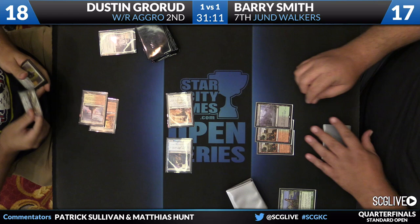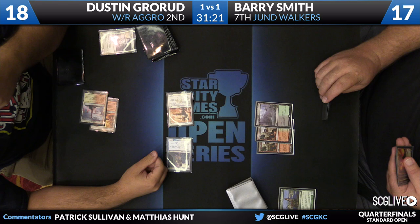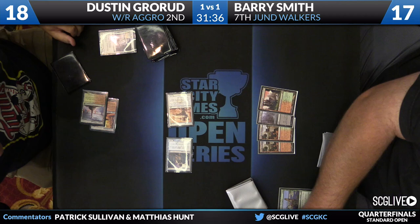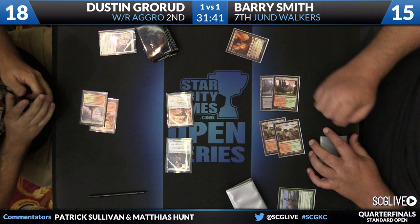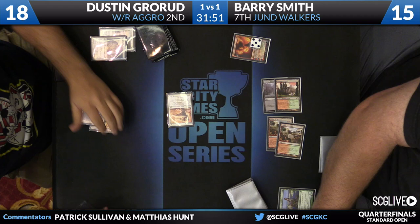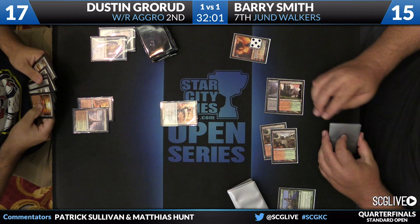No third land from Grorud, and Barry is going to get Dustin down to just a single 1/1. The question will be: once Chandra is down and Revoked, will Dustin be able to power through the Xenagos that will almost certainly follow? Barry shocks himself down to 15 to play Chandra, getting strong value out of it. Chandra comes down, pluses up to five. Which creature does he go for? Judge's Familiar. Dustin's down to 17. The other issue with Chandra in this matchup is you're not killing five loyalty — that's too much. He's just going to have to Revoke it and hope there's no kill spell.